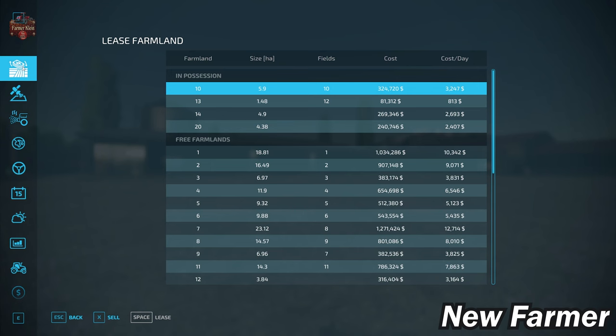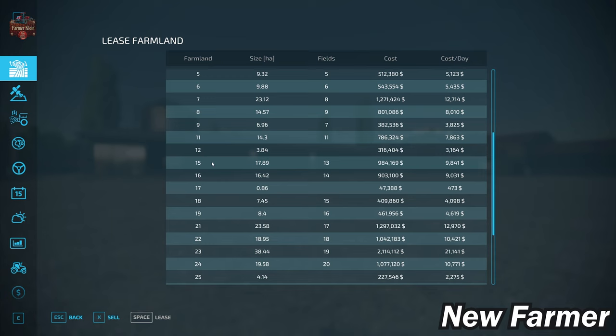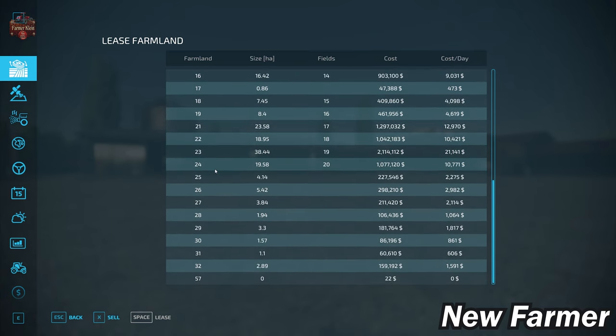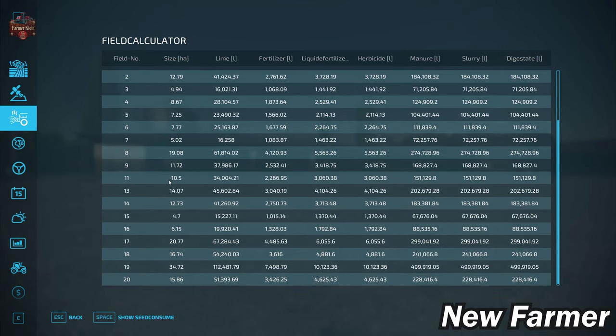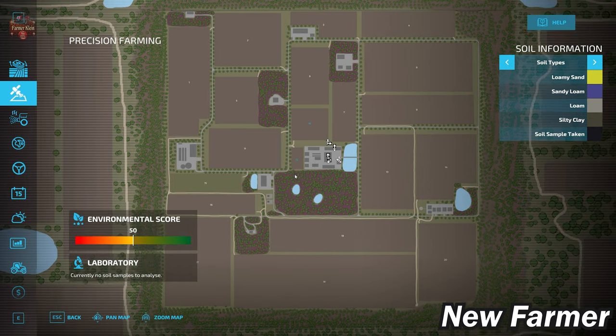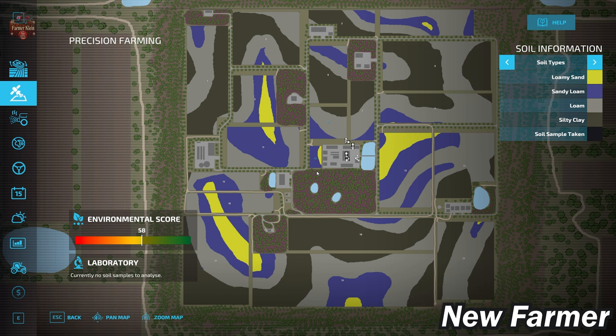The farmland overview screen shows all available farmlands, their sizes, whether they include fields, and their costs. Up to farmland ID 11 the fields line up fine, but then things go out of joint at farmland ID 12 with farmland IDs and field numbers misaligned. Looking at the field calculator, the precision farming soil map uses the generic soil map included with the precision farming mod. Fields 10 and 12 feature a mix of silty clay loam, sandy loam, and loamy sand.